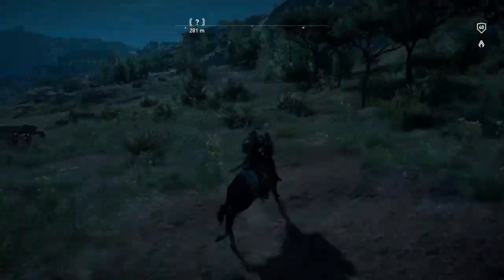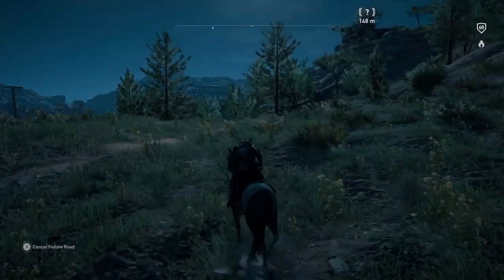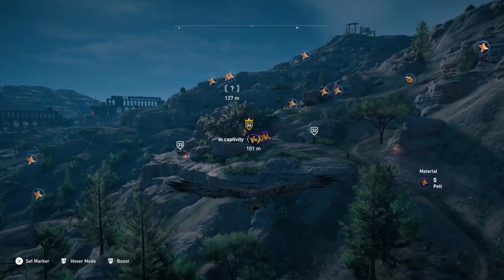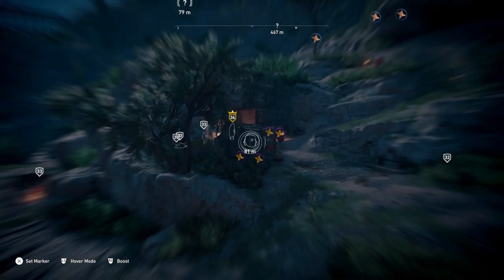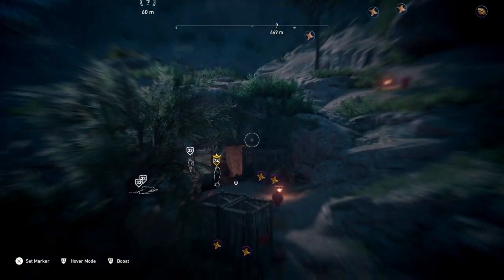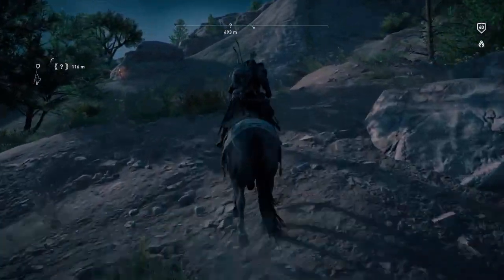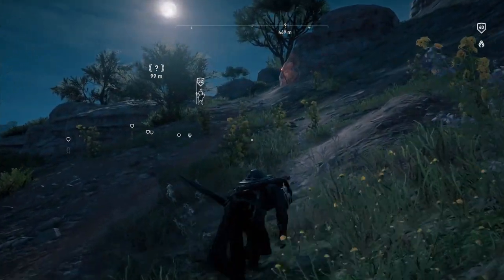It cuts up over here to the right and through these trees, and I would stop right about here and then send up Senu. Now there are lions in cages here, and you can see that green — we've found the captain already. There's a captain and one treasure.